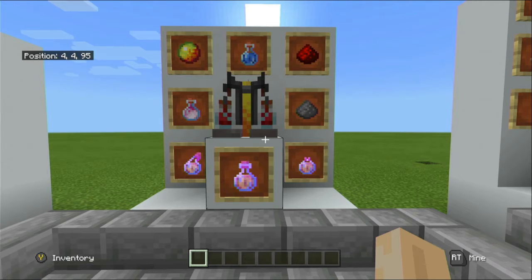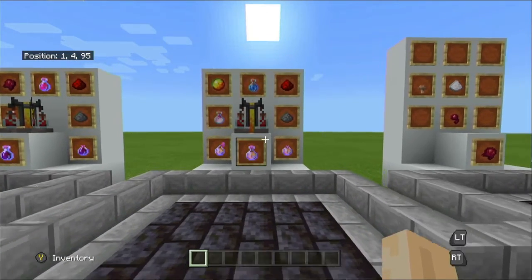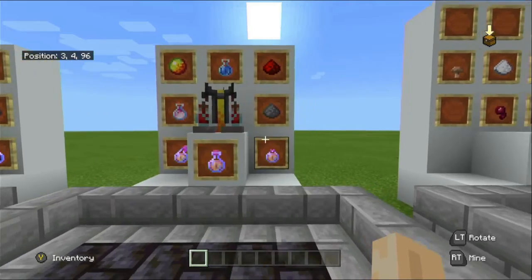The fire resistance potion is useful when fighting the wither underground, where you may encounter lava. With the fire resistance potion active you don't take damage from lava unless the potion runs out. It's also very helpful when traveling through the Nether so if you fall in lava you won't die, and if you accidentally step on magma blocks you won't take any damage. It can also help when strip mining near lava pools.